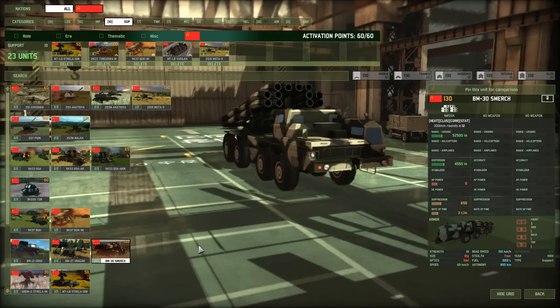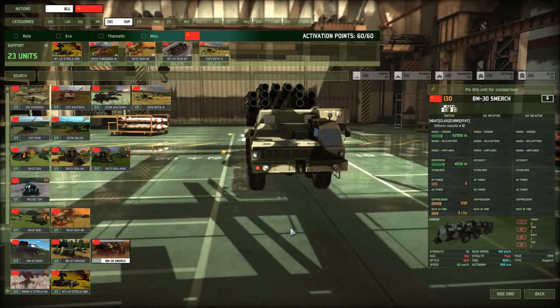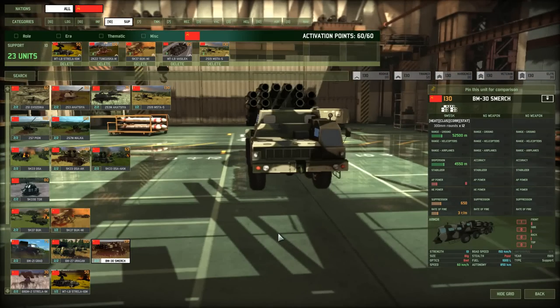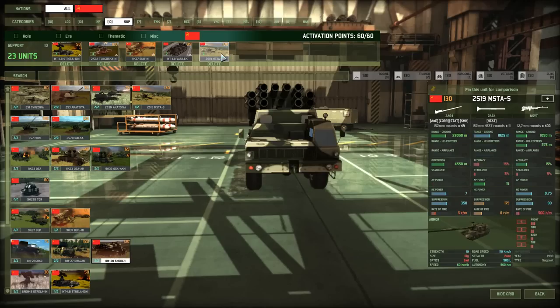The last alternative is the Smerch. I personally think it's a little overrated — it'll kill heavy tanks if you're fortunate and they don't move out of the way in time. But the Uragan will kill light stuff just as well if not better, plus kill infantry and stun, whereas the Smerch only suppresses. That said, all three of those options are very good. I just prefer the Msta.